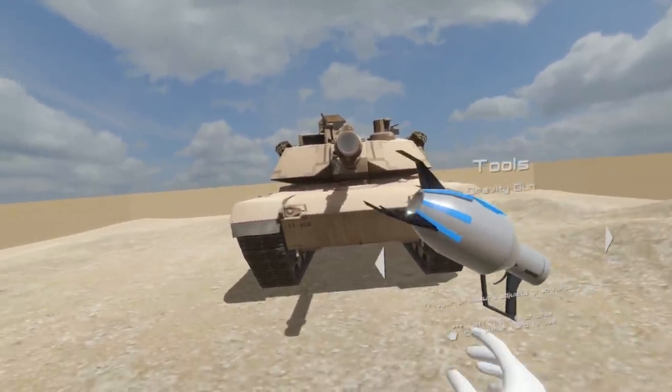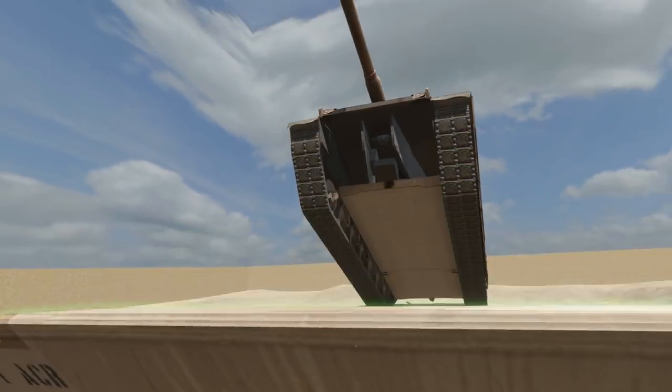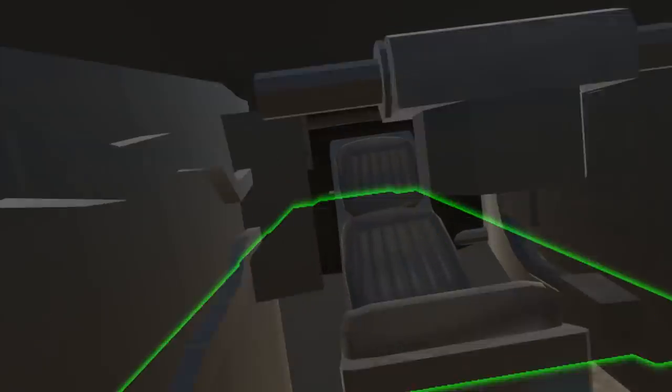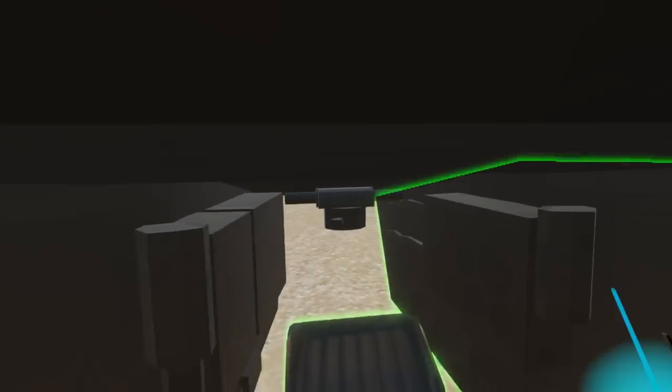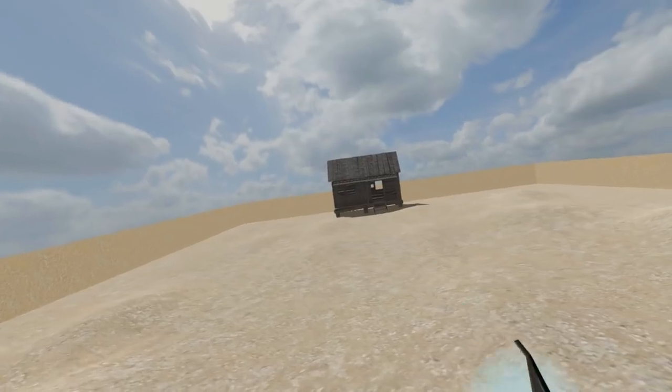Hello tank, I would like to blow you up. Gravity gun — sure. We can just pull it apart. Whoa, that was cool! Can I go in and shoot? Here we go. And fire the missiles. Oh wow, there's a house to blow up too!